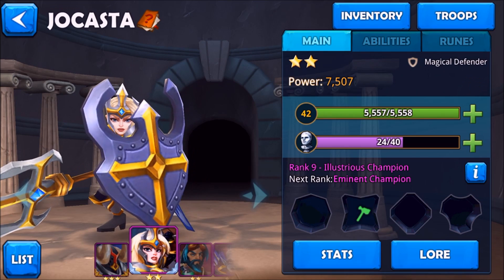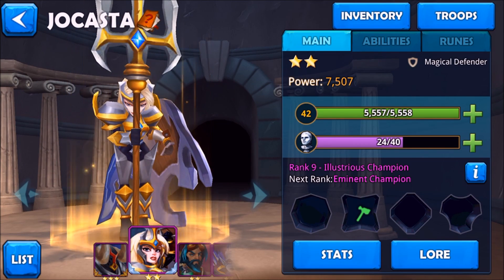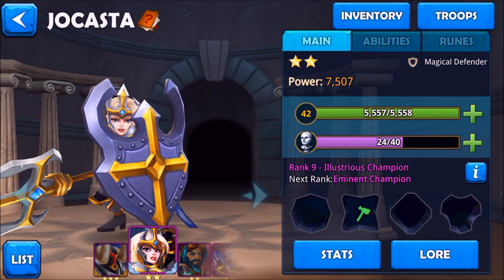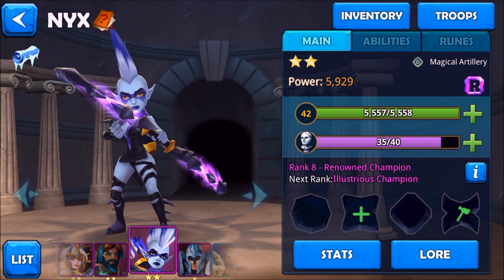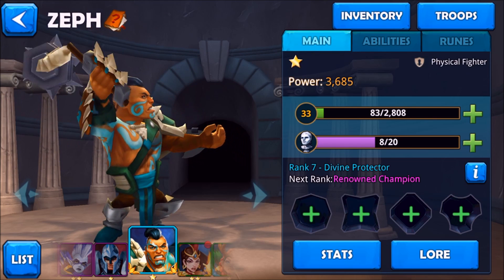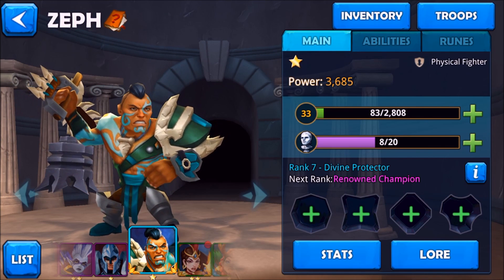You cannot awaken Jokesta because her rank right now is Rank 9 — Illustrious Champion. The next rank is Rank 10, Eminent Champion. Heroes start from different rank levels; here is a Rank 7 Divine Protector.